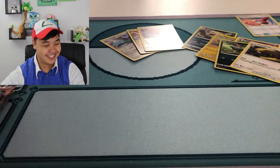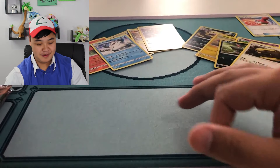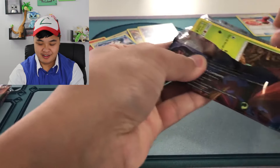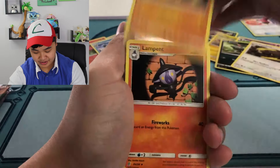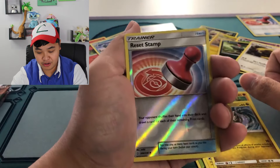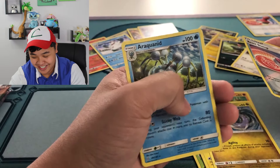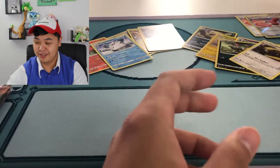I'm a little bit disappointed. Three more packs — can we please pull something? Please, please, please. Toss the energy. Archen, Lampent, Breloom, Volcarona, Riolu, Purrloin, Joltik, Joltini. Reset Stamp reverse — that's actually really nice. And the rare is not hollow. Oh my gosh, what is this box? What is this box? Someone should return it back to Walmart.